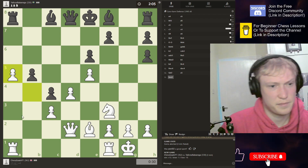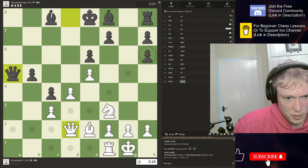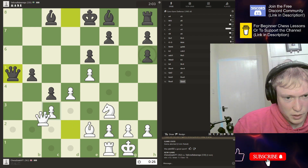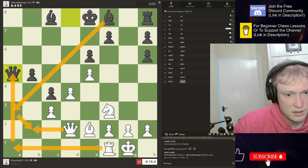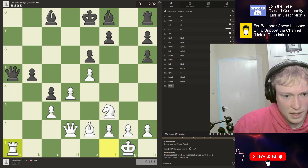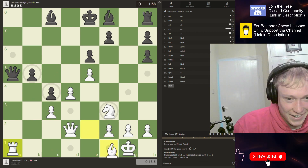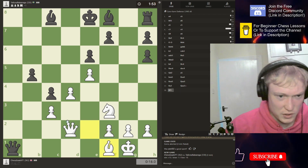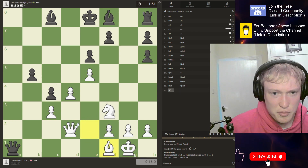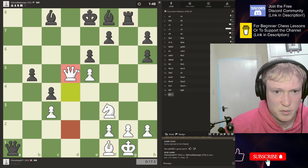Let's go for it. Now we want to restrict the queen from getting in. I'm extremely low on time and I just hung a rook. I've done a lot of talking today — let's see if he notices that the rook is hanging. He does. So now we are properly losing. We need to break and try and make something happen, get some pre-moves on the board, start checking the king.